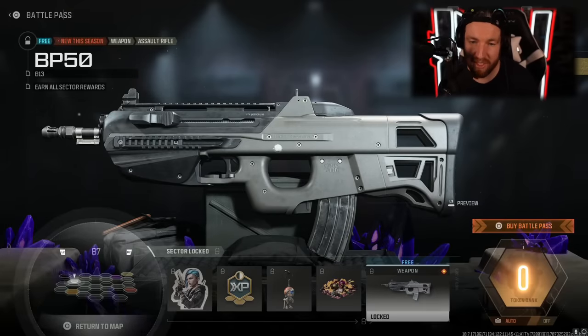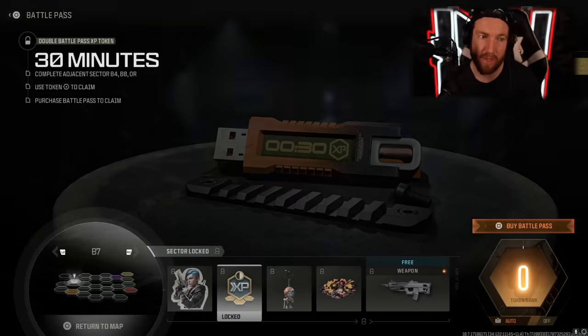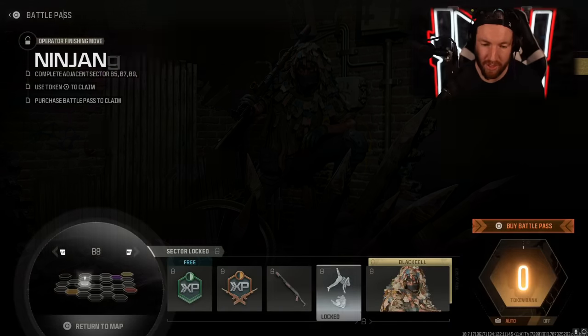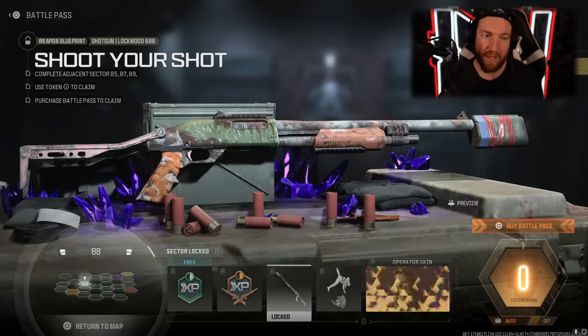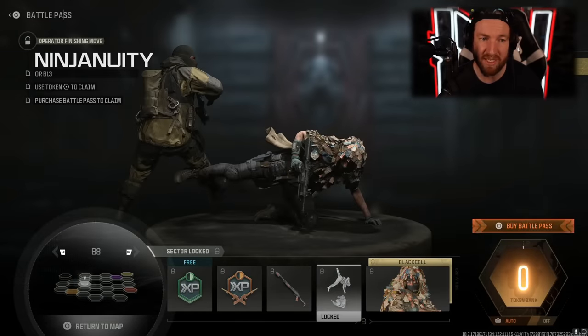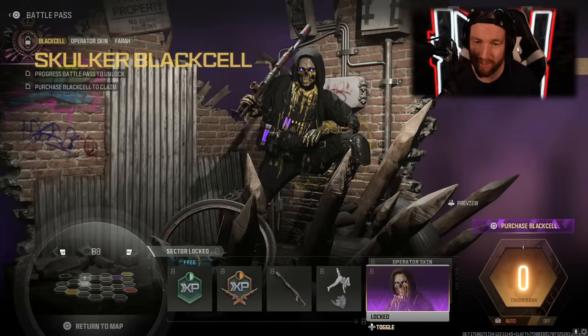In B7, we have our second new Weapon — the BP50, a Bull Pulp Assault Rifle. Alongside it: another Large Decal, a Charm, 30 minutes of double Battle Pass, and another Weapon Sticker. Moving into B8, we have 30 minutes of double XP, 30 minutes of double Weapon XP, the Shoot Your Shot weapon blueprint for the Lockwood 680, a finishing move called the Ninjanuity, and the Skulker skin for Pharah. This doesn't even look like Pharah, which I like. The Black Cell version is a skeletonized version of Pharah.